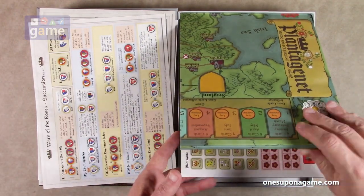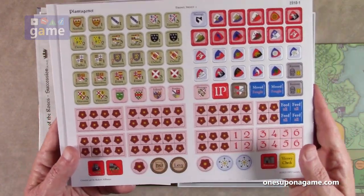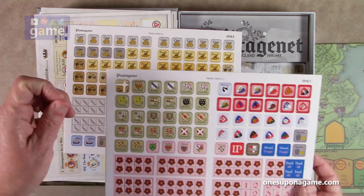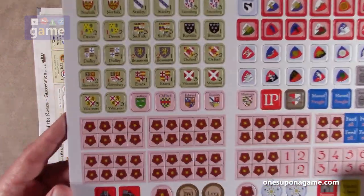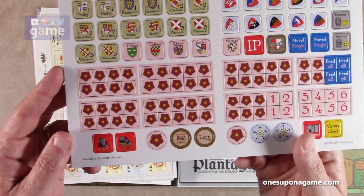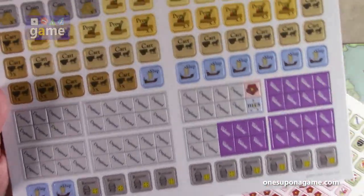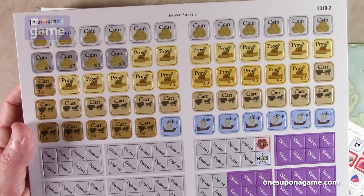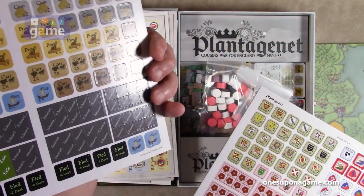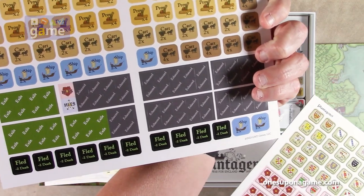Then we've got our mounted board — we'll take a look at that in a minute. And then we've got our counters. These are pre-rounded punch counters, usual GMT good quality and thickness. Sheet one has control markers for the two roses, and then coins, provisions, carts, ships, multipliers, depletion, valor, exhausted and exiled markers, retinues, ships, and fled retinues. You get two sheets of counters.